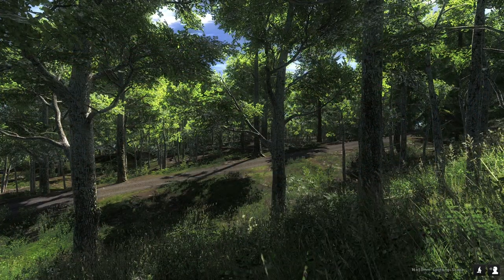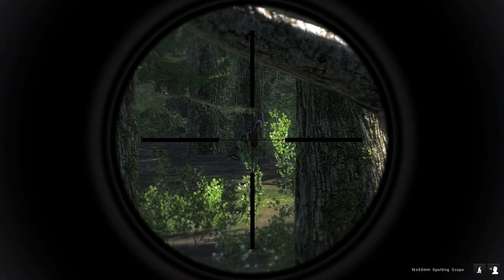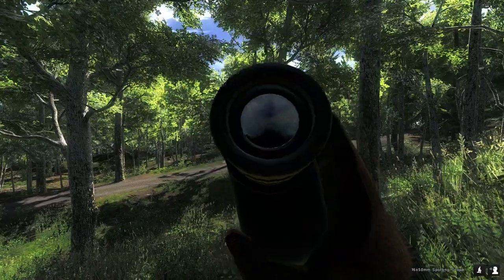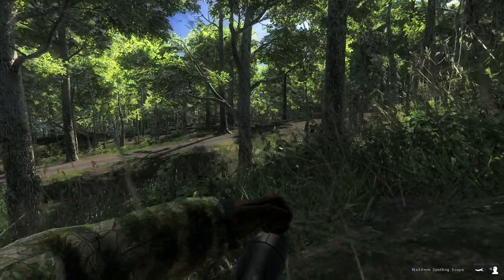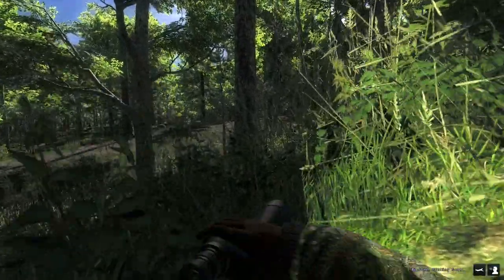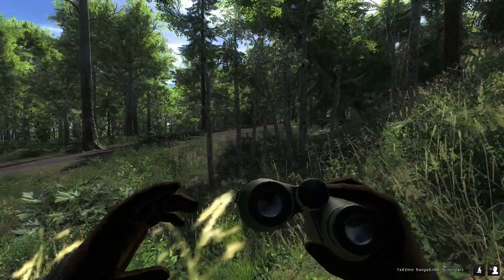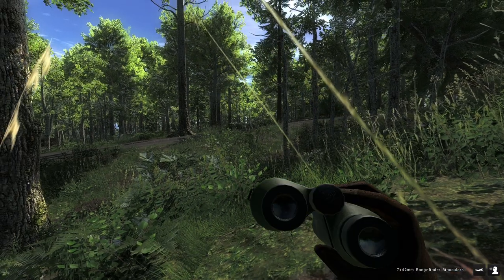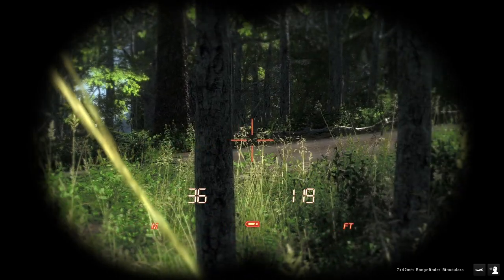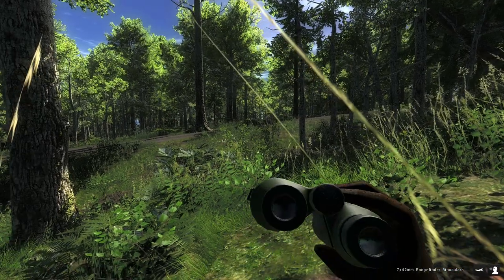Let's get the spotting scope out — I do want to get a spot on him. Little male turkey. We'll go prone and move a little bit closer, then start calling again and hopefully we can get him up close and get a bow shot. I can hear its footsteps, it's definitely really close now. Don't want to spook it so I'm going to stay prone. Hopefully we'll get it to come close.